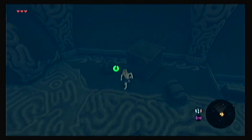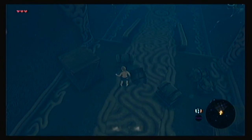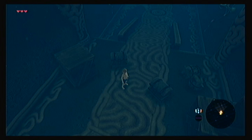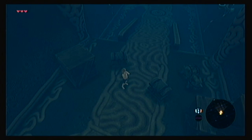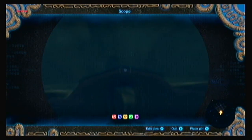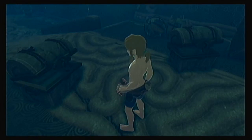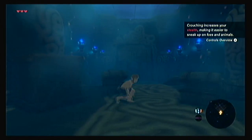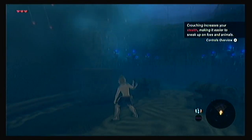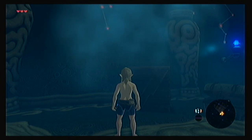Oh, we can push the box. Nice. Oh, we can whistle — fascinating. We've got a scope. Okay, we've got a crouch function. We've got our targeting ability. Cool.